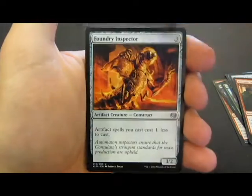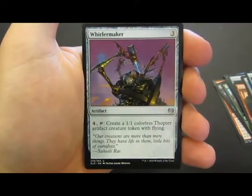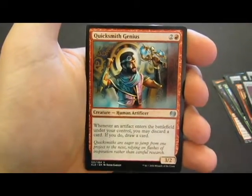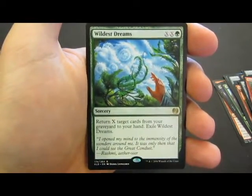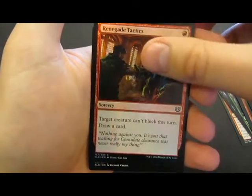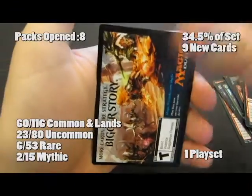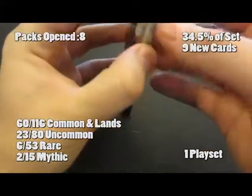Another nice vehicle, gets +1/+1 when it attacks. And a guy that makes 1/1 creatures. The rare is Wildest Dreams — this is one of my favorite cards in the set, lets you bring back any cards you want from your graveyard to your hand. Really happy about that one. We're now just over one-third of the set collected.